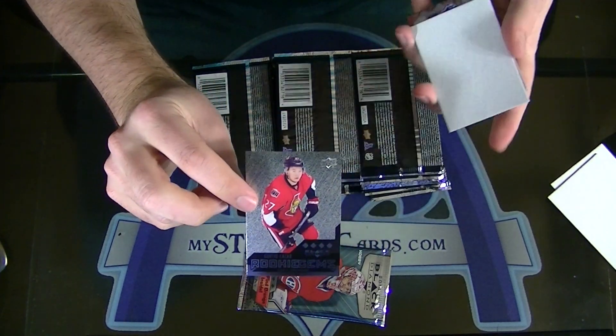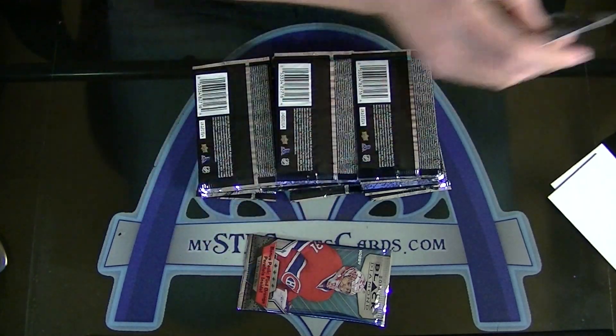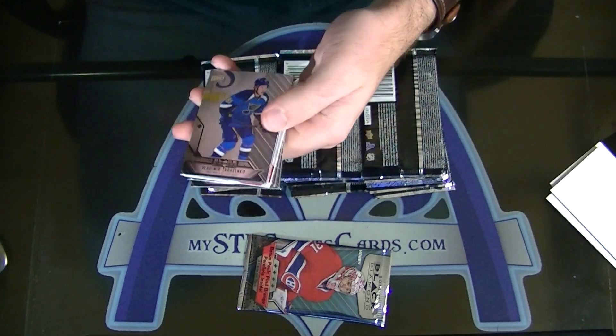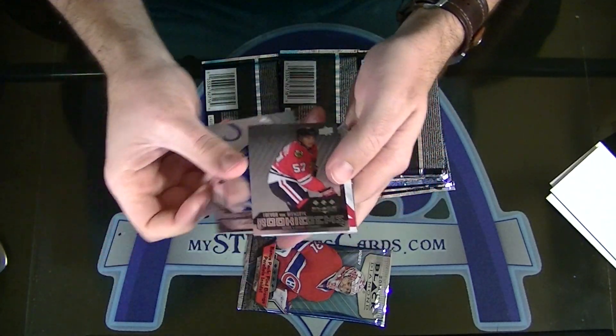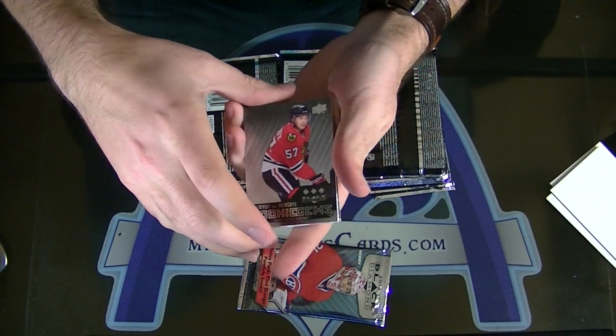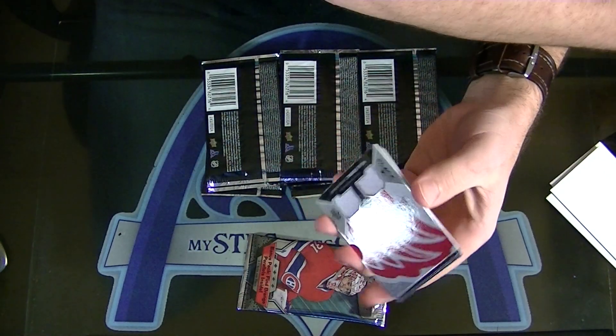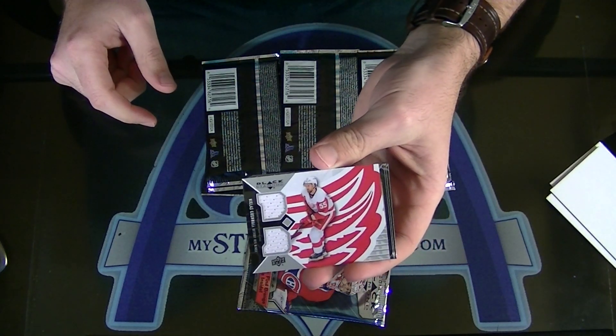Quad of Curtis Lazar for Ottawa — Tudor. Triple Trevor Van Riemsdyk for Chicago, Tudor. And nice for Detroit — Nicholas Kronwall — Volk. Dual jersey for the Detroit Red Wings.